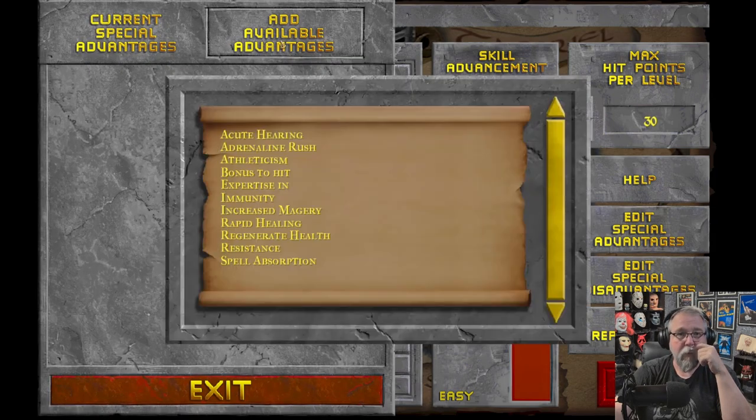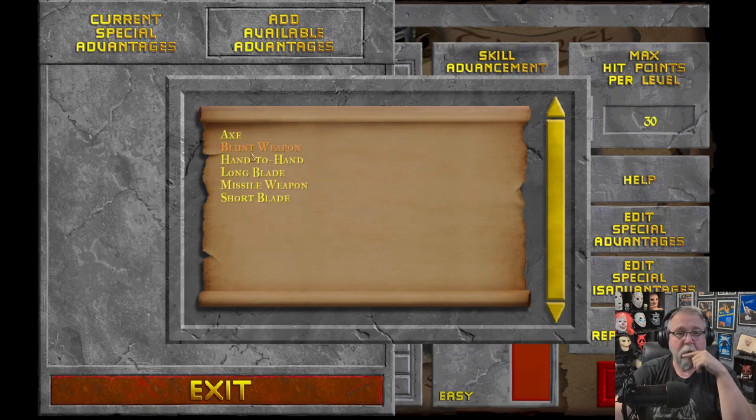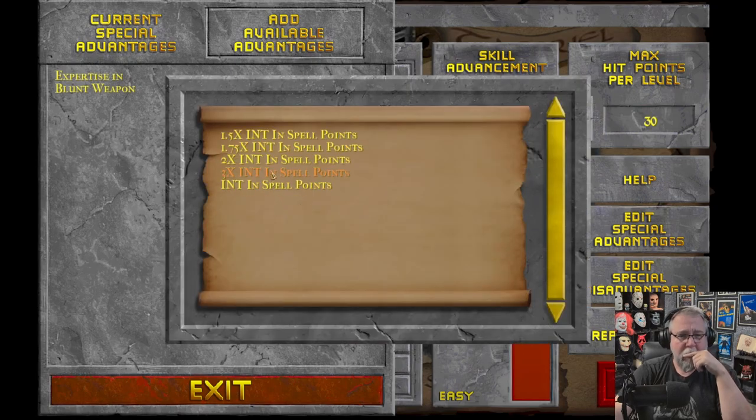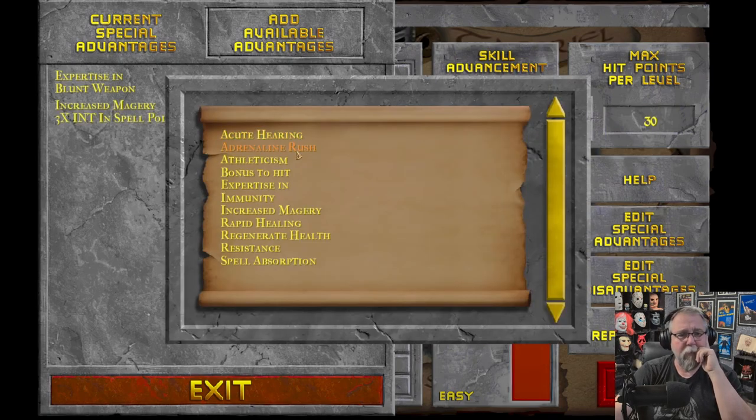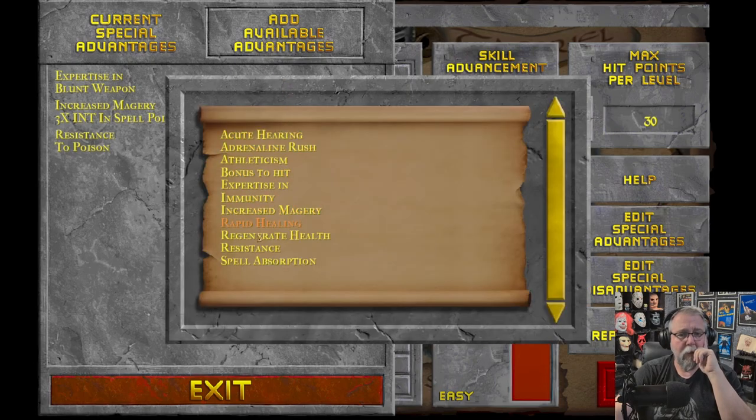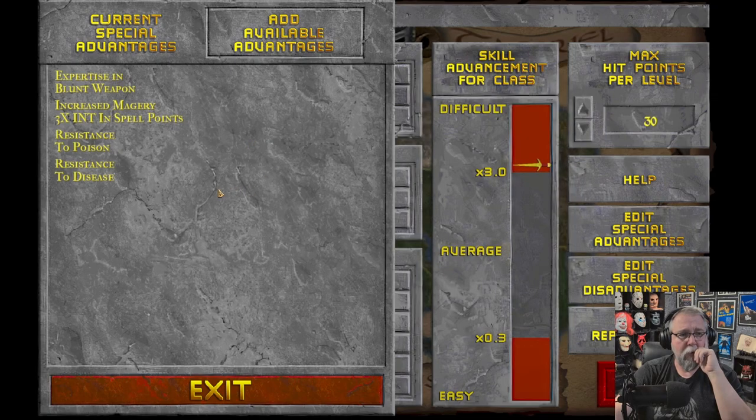Advantages: since we took blunt, let's do expert in blunt. Then we want to increase major - I've been trying to figure this out, let's try three times and we'll see how much that bumps me up. Then resistances - let's go poison and disease. I think that is it. I might come back here and take athleticism, but right now I'm going to keep it off.